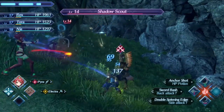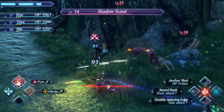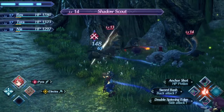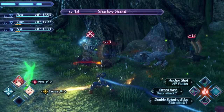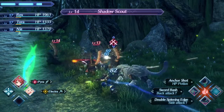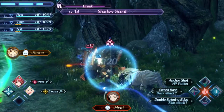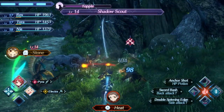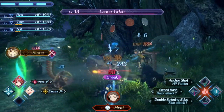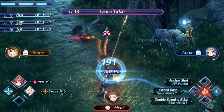We're going to do this again, except this time I'm not going to let the Shadow Scout fall off the edge before he's dead. Just stay away from the edge — it shouldn't be a problem. These Shadow Scouts die so fast if they don't jump off the edge to get away. Get toppled, you nerd — no escape. You're as good as dead. That's pretty easy. Lance Turkin dies next, I suppose.